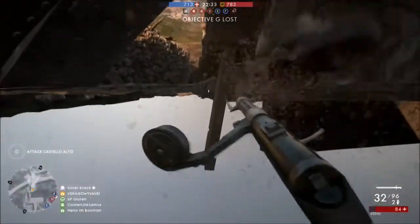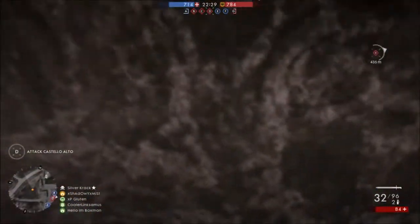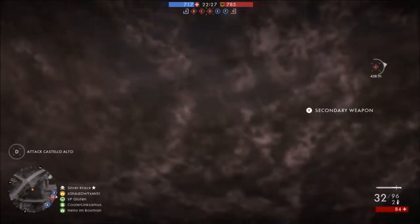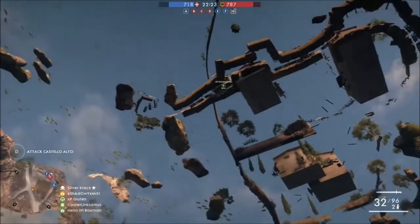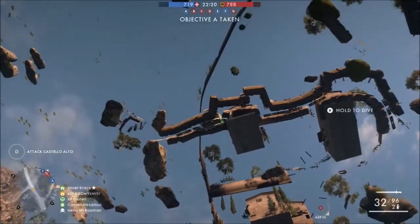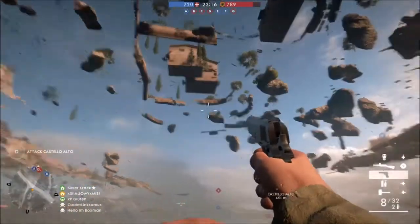Once you're out of the tank and able to prone underneath it, just keep standing up and proning repeatedly. Eventually you're going to see your character prone underneath the map. Once you see that, keep doing stand, prone, stand, prone until your character breaks through the floor.